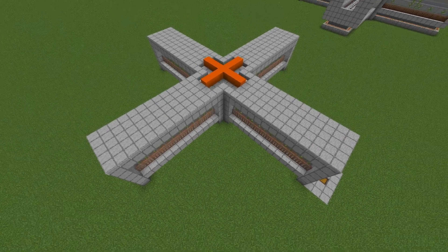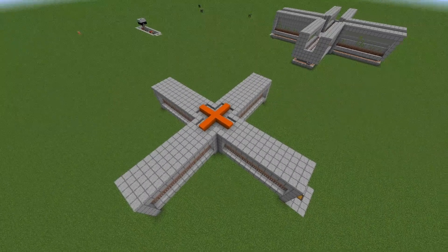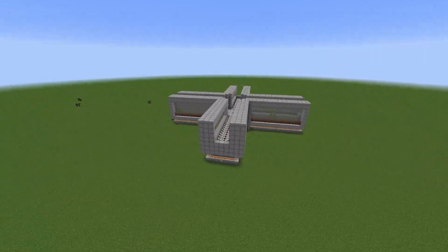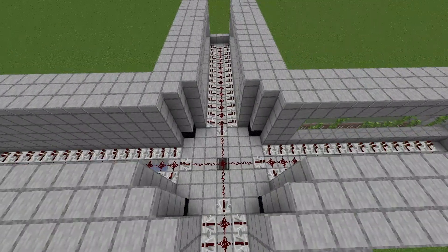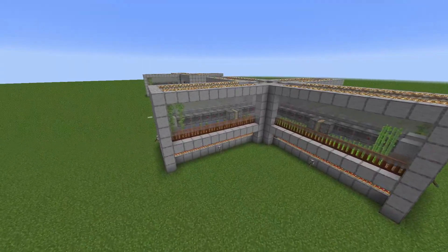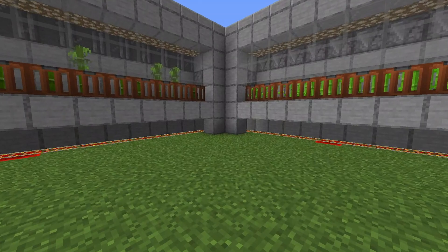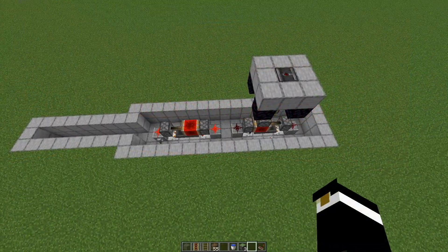I went through a lot of iterations to make this. From the air it's quite small, but in my testing world I'll leave you these other designs which are quite big but the same efficiency. One demanded 120 repeaters — didn't like that. Another used 120 observers — didn't like that. So I ended up with this small design. On this side we have bamboo, this side we have sugarcane, and you can just interchange it.